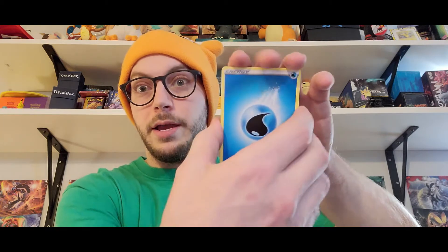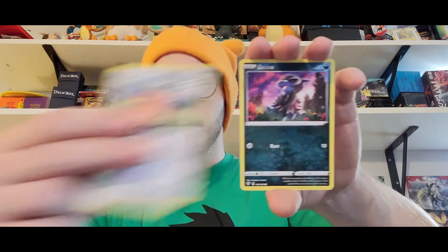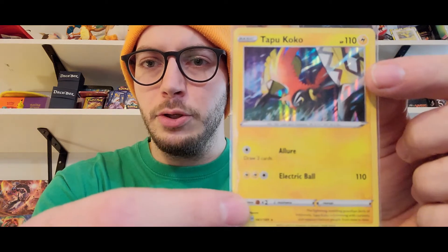Nine more packs after this one. Come on, let's get something good. A reverse Spinarak — and a Tapu Koko! Tapu Koko, nice holo hit man. It's got a move called Allure which makes you draw two cards, and then it's going to swing for 110 damage. Not too shabby. We'll throw the Spinarak in the sleeve as well.